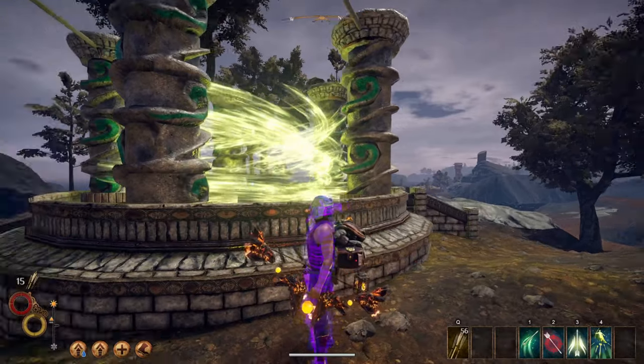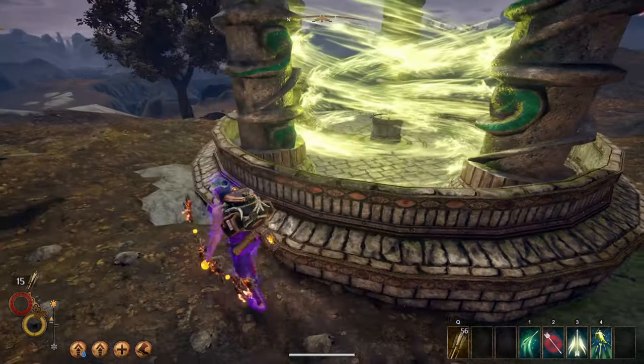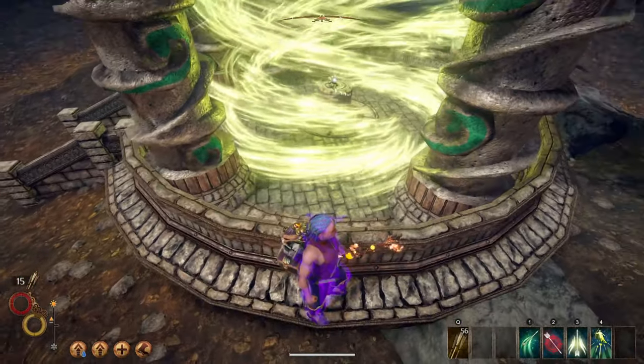Have you ever seen this in Caldera, which seems to be a cage of powerful wind protecting some sort of bow? It is actually a type of magic security system that can be shut down.